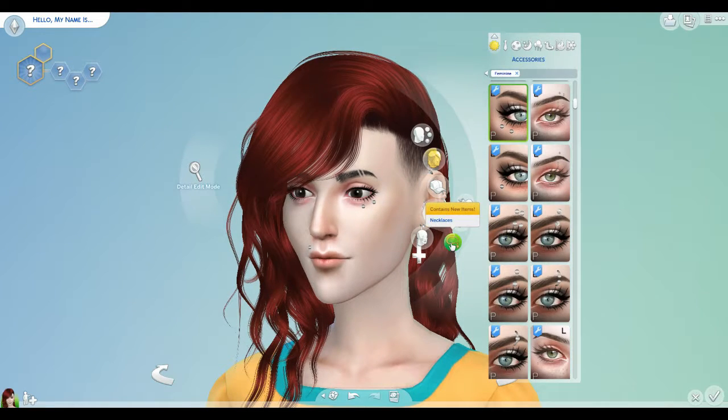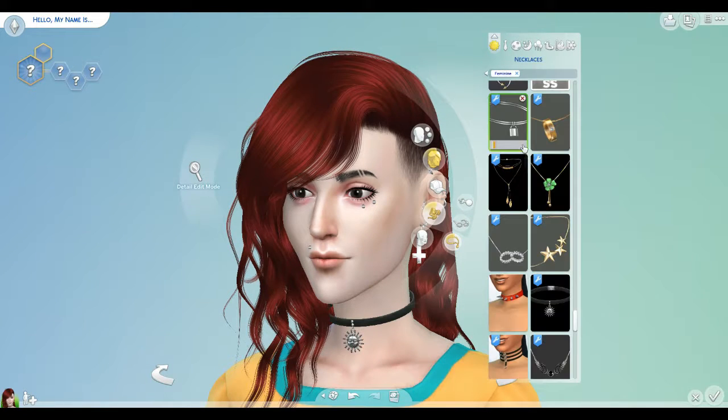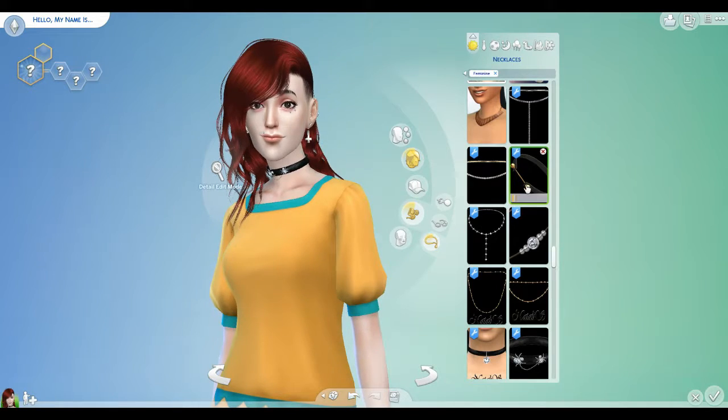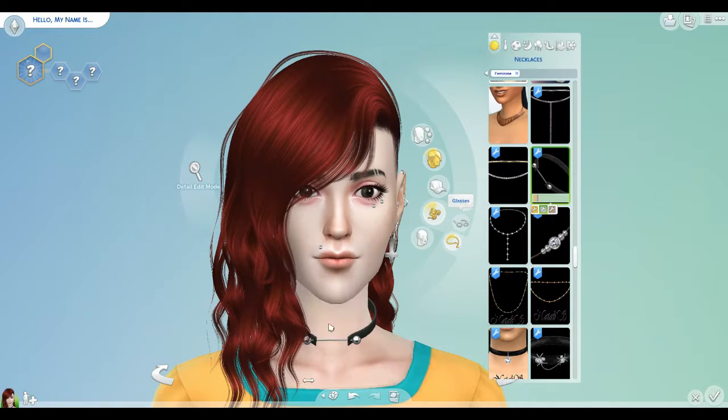Back up here to makeup and such. Accessories — let's see if we can find the necklace. Maybe some kind of choker. All right, let's see. Hmm, indeed. That was kind of neat. Okay, so we'll use that one.